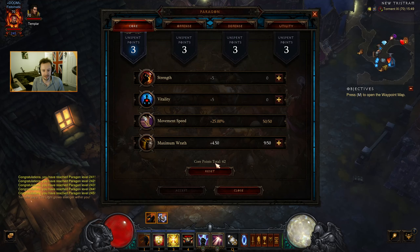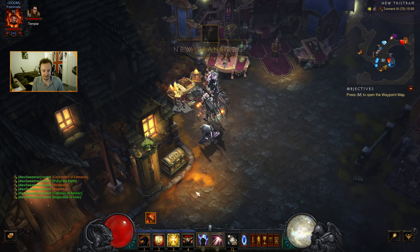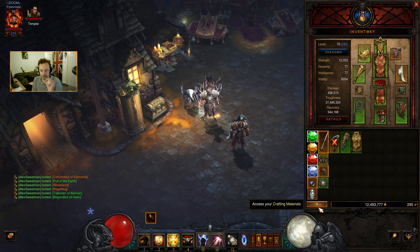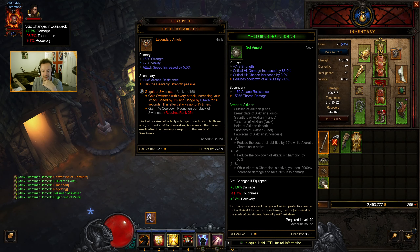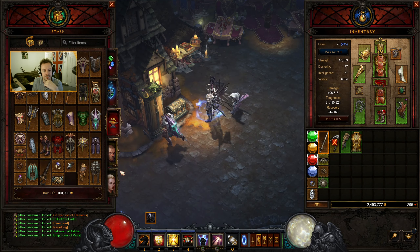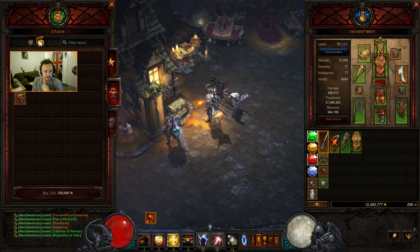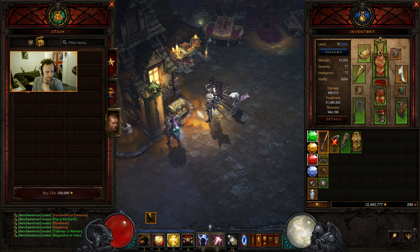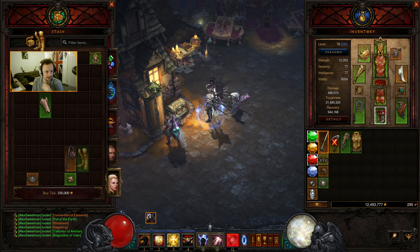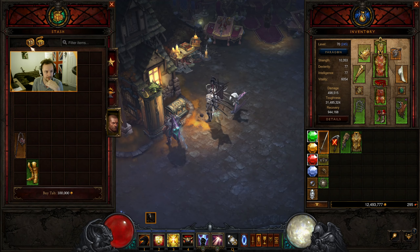As always, handed in with Aurek. We'll go put our points in — Maximum Wrath up, Attack Speed up, Armour up, and Life Per Hit up. From these we got another Convention of Elements — that can go in the cube. We got another Nagel Ring. We got the Talisman of Akan, which is all about Akarat's Champion. Let's move our spare items across because these are spares, whereas this one is for re-rolling.